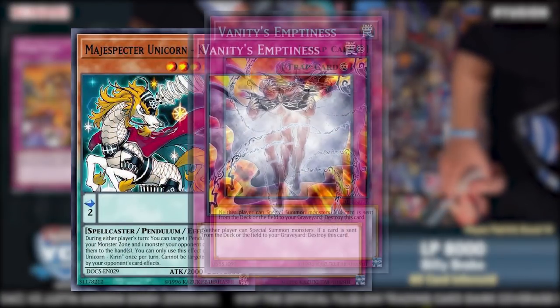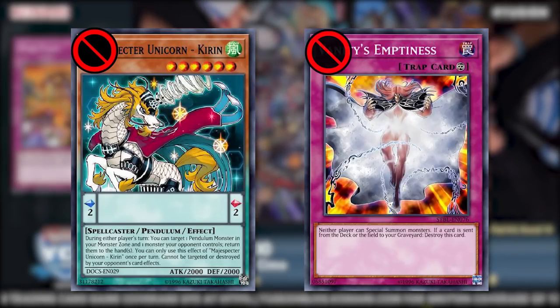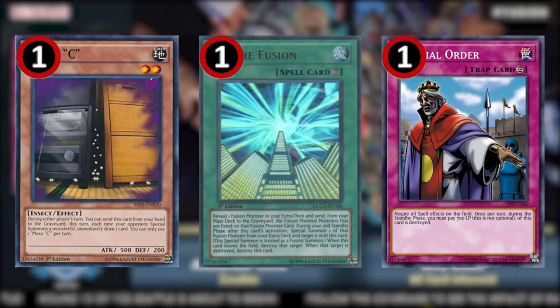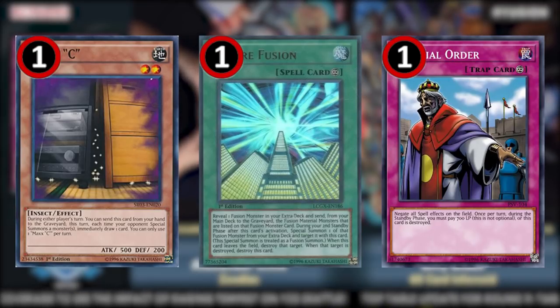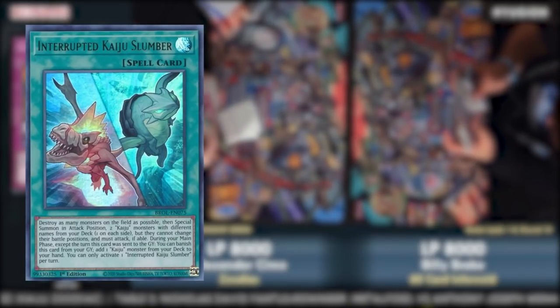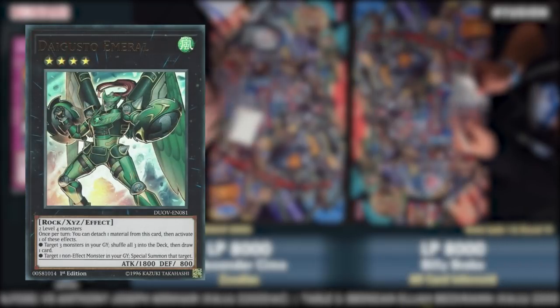Despite anticipations, players got anything but that with this list. For Zoo-relevant hits, Magispector Unicorn Kirin and Vanity's Emptiness were banned. Kirin was a heavy loss to Metal Foes Zoo, while Vanity's Emptiness being banned meant Zoo would no longer lose to a random sac off a limited Vanity's. Maxi, Future Fusion, and Imperial Order were limited. Maxi's limitation made the format much more saccy. On the semi-limited list, Slumber and Rat Pier were semi-limited, which in reality didn't really do much of anything.